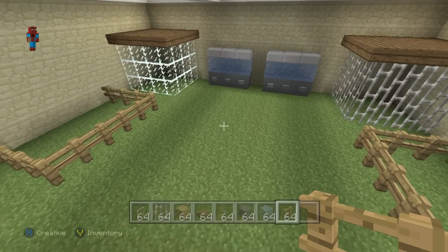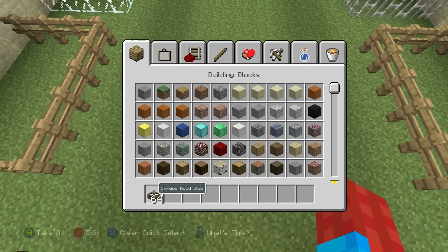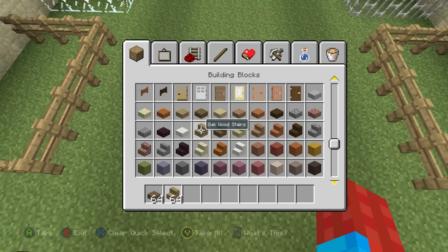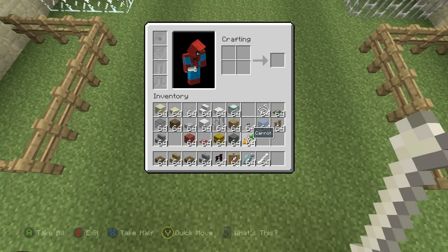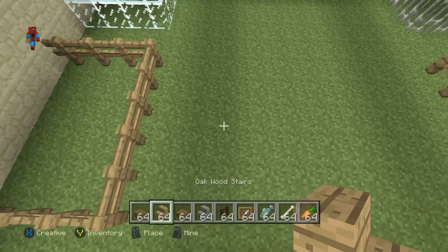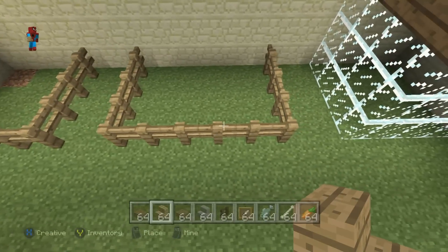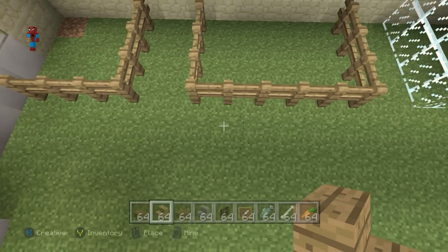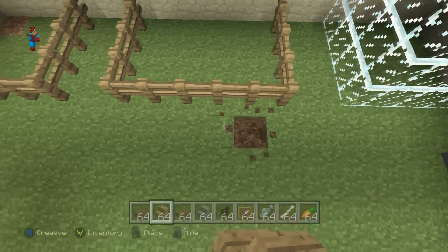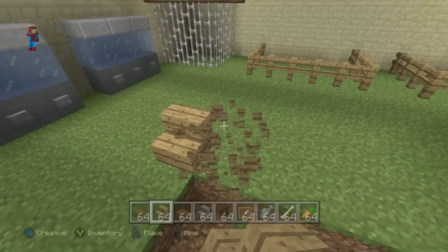Next we're going to make the till where we sell all sorts of stuff. To make the till you need oakwood stairs, spruce wood slabs, stone brick stairs, nether brick fence, and some item frames — raw fish, bones, carrots, that sort of stuff. The till is right in the center of the shop. Find the four center blocks in the biggest enclosures, then count three rows away from those on the floor — one, two, three rows — and it sits right there.